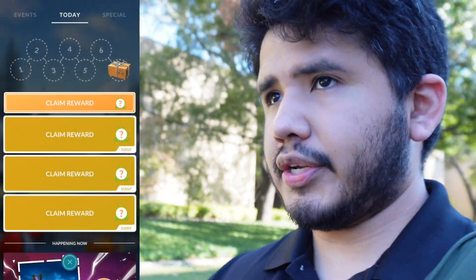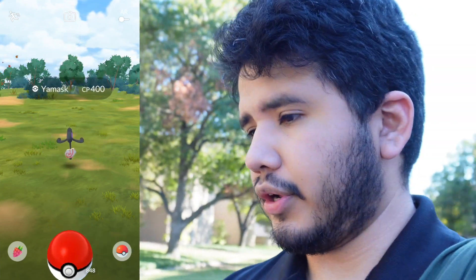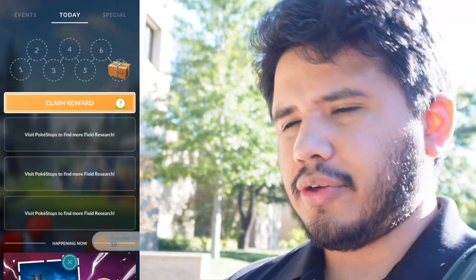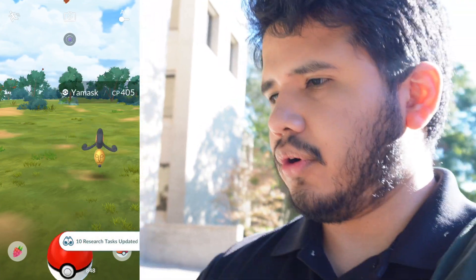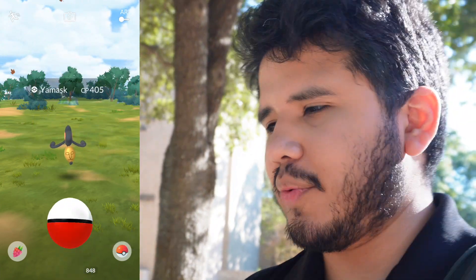Alright, on to more. Looks like we got three more tasks ready to go. Number one — a tiny Yamask — 400 even. And the second one gives us another Unovian — sorry, Galarian — non-shiny. And the third and last: there's the Unovian. 405. That's the Galarian, and that's the Unovian for the last one.